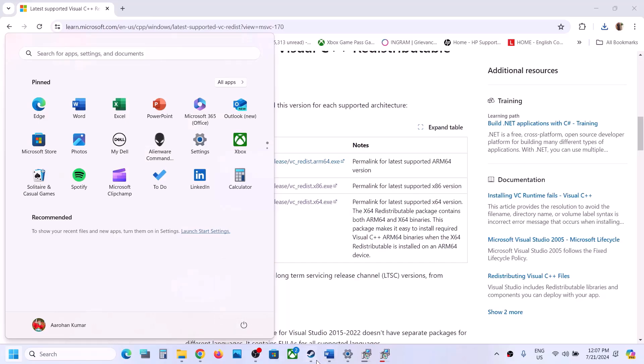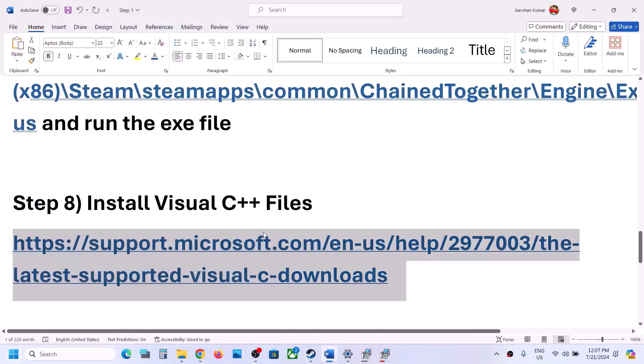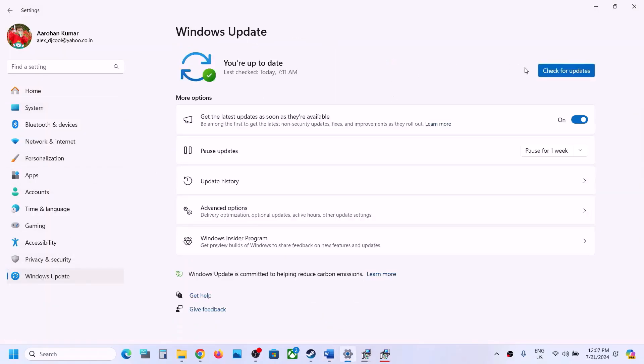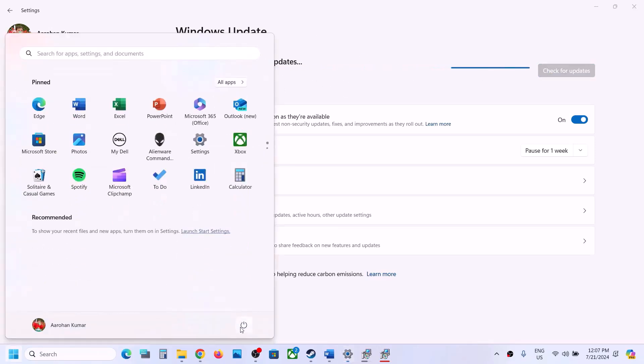The next step is to update Windows to the latest version — do not ignore this. Go to Windows Update (or Update and Security on Windows 10), click Check for Updates. Once all updates are installed, restart your computer, and after the system restart launch the game and check.